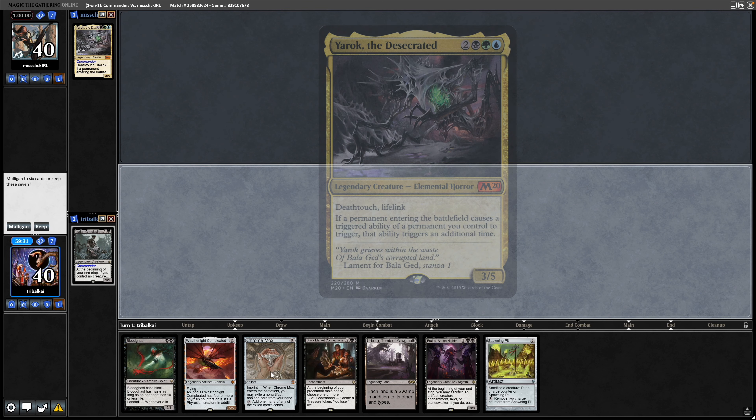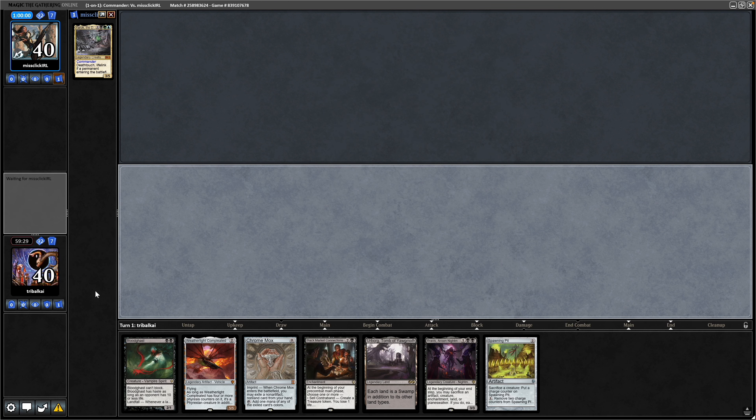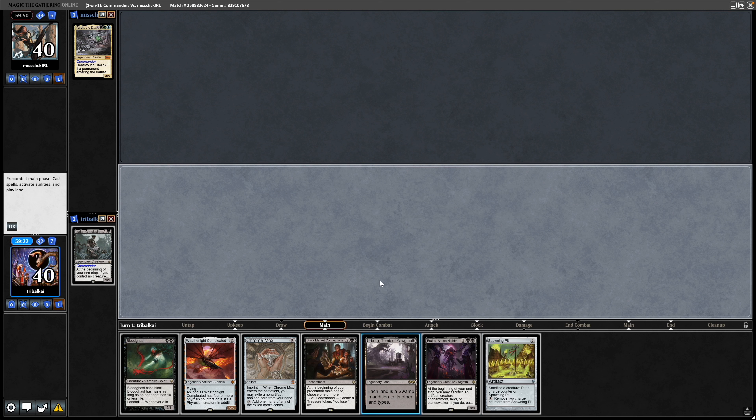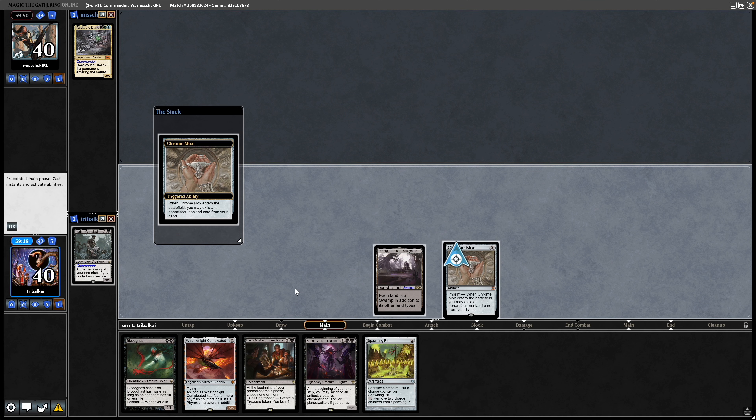Trying again against Yarek this time, and again we've got a turn one commander so we'll try that. As much as I want to try Braids in this deck, I don't think with the Decayed tokens it's going to be all that good, so we'll hold on to the Black Market Connections — it's going to be more consistent card draw for us.